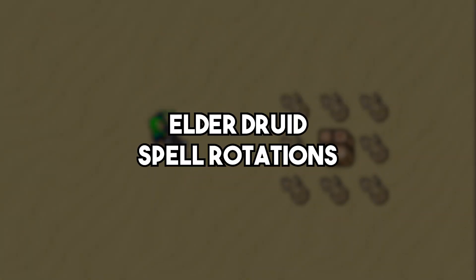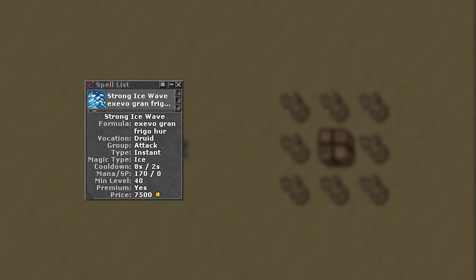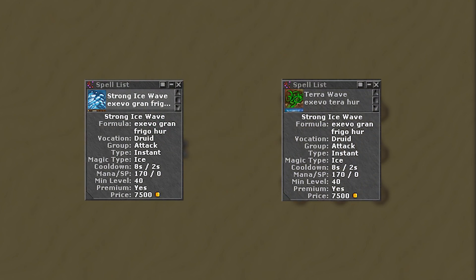Hey guys, in this short video we will show you the spell rotation for elder druids in Tibia. This rotation is based on 2 spells: the strong ice wave and the terra wave. These are the 2 strongest AoE spells druids have, and you should use them when the creatures are weak to ice and earth.